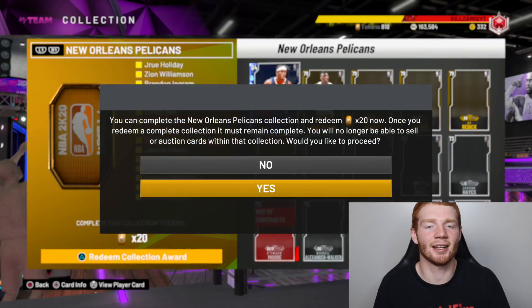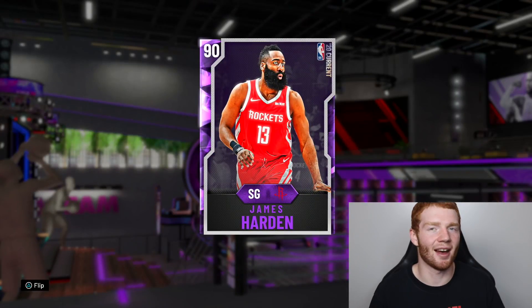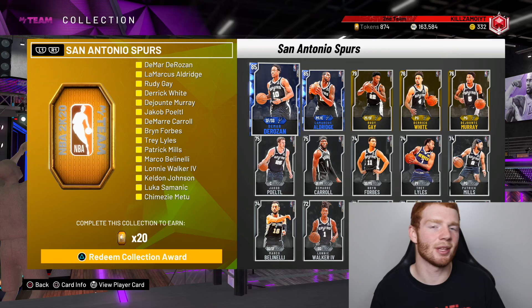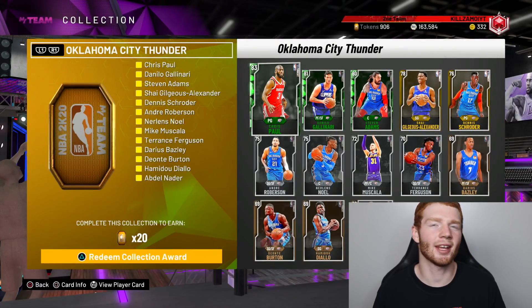Keep in mind that sometimes the sets with amethysts in them are actually cheaper than you think, so if you want to complete a few, try to snipe the cards for as cheap as possible. James Harden's set cost about 40k, Russell Westbrook around 6k, and the rest of the cards aren't too expensive. For the Spurs and the Suns, the silvers are expensive too, so you get the gist once you start doing it.